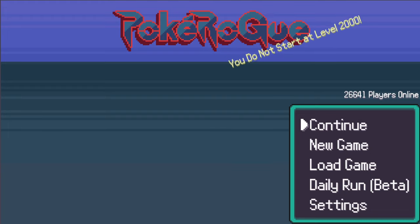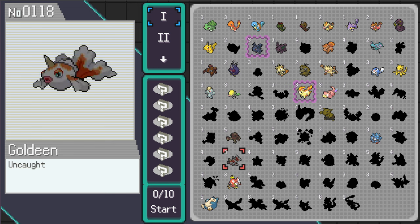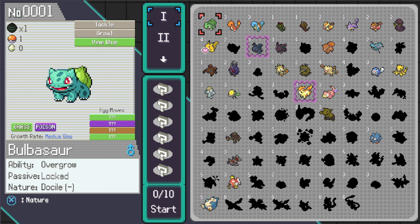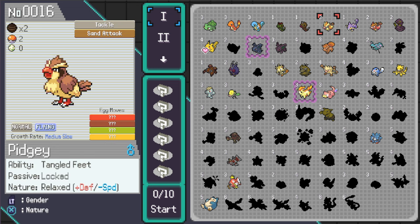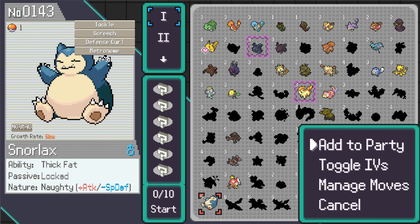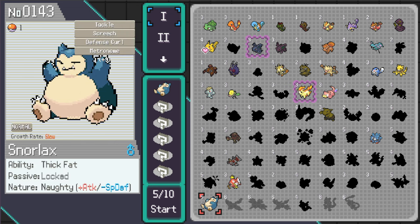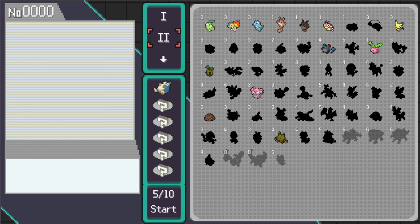Hi everybody, welcome back to PokeRogue, my name is Mikey Dubs. Today's video we got access to my favorite Pokemon of all time as a starter, so we're going to select him as a starter. Different Pokemon have different starter slot values, and my current nature is kind of bad. Let's think about partners for Snorlax that we could add in here.